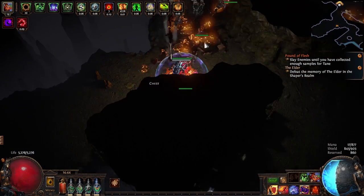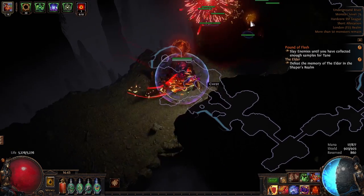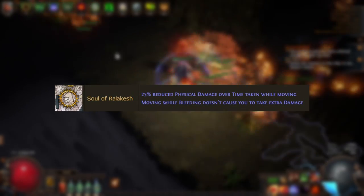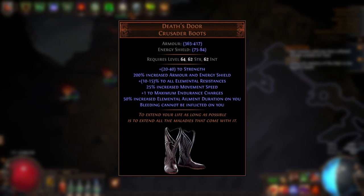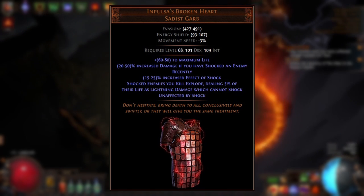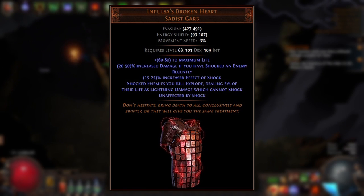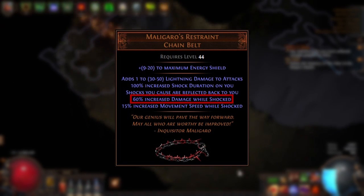One of the best ways to generally negate the downside of Lethe Shade is to gain forms of ailment immunity and use other defensive mechanics against ailments you're not immune to. For example, you can gain elemental ailment immunity from the Purity of Elements aura, and gain very strong damage reduction against bleeding from the Soul of Ralakesh Pantheon. There are many ways to gain immunities, such as bleeding immunity from the Deaths Door unique boots, or modifiers making the character unaffected by specific ailments like the unaffected by shock modifier on the Impulse's Broken Heart unique body armour. In that case the ailment has no effect on you even though it can still be inflicted — meaning you may take advantage of other modifiers like the one on Malagaro's Restraint which increases damage while shocked.